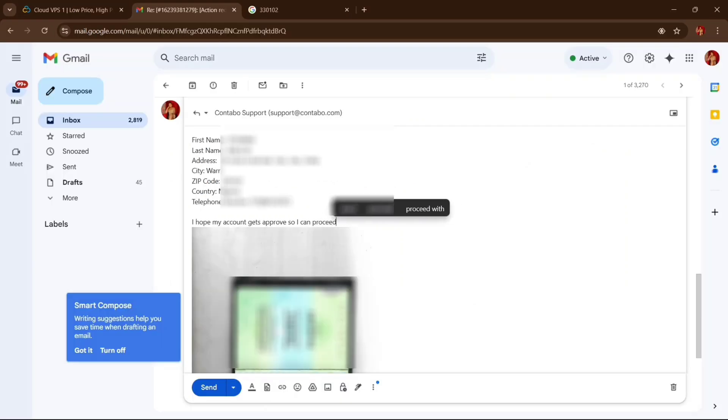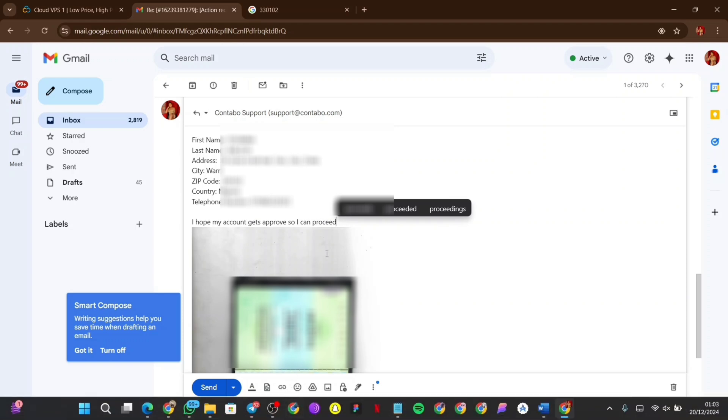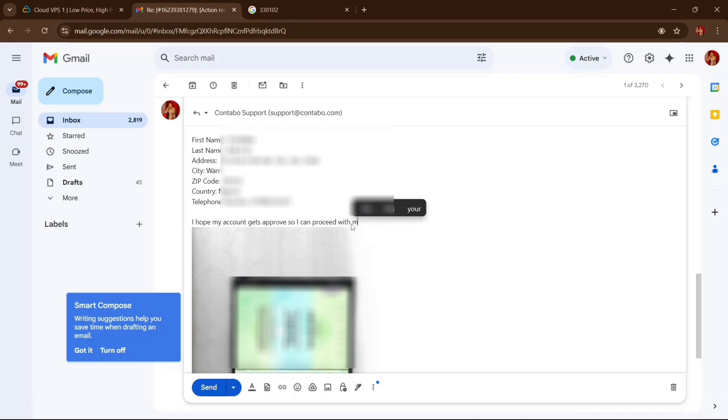As a new user when you create a Contabo account or buy a VPS, they will send you three to four emails. One of those emails requests your full name, last name, city, phone number, and valid ID card to authenticate your account. You just reply to that email with your full name, address, city, and passport or national ID card, and within a few minutes you'll get a response and be able to log in.